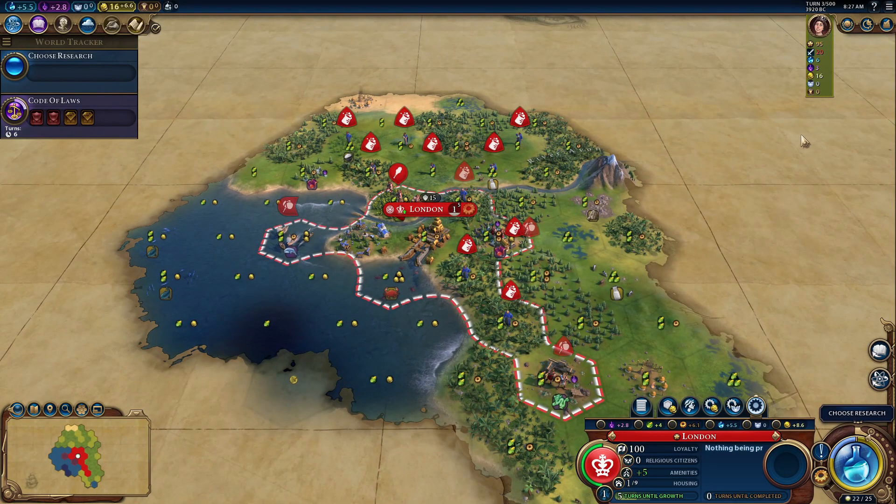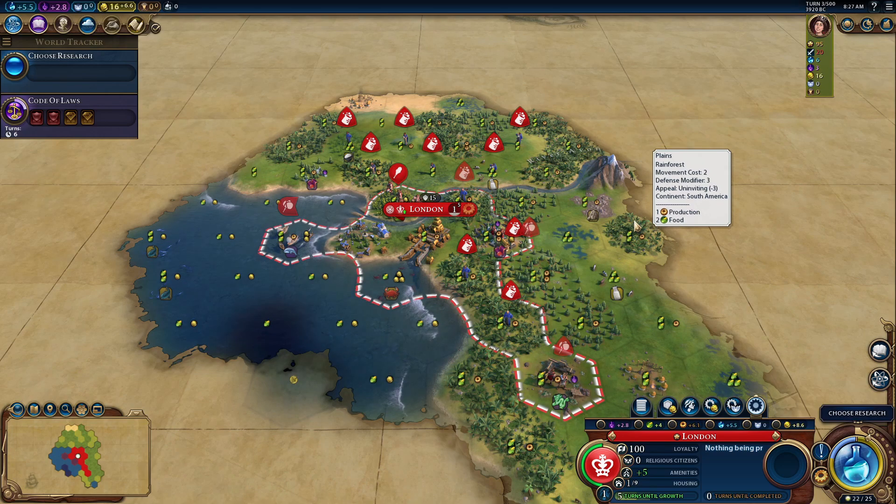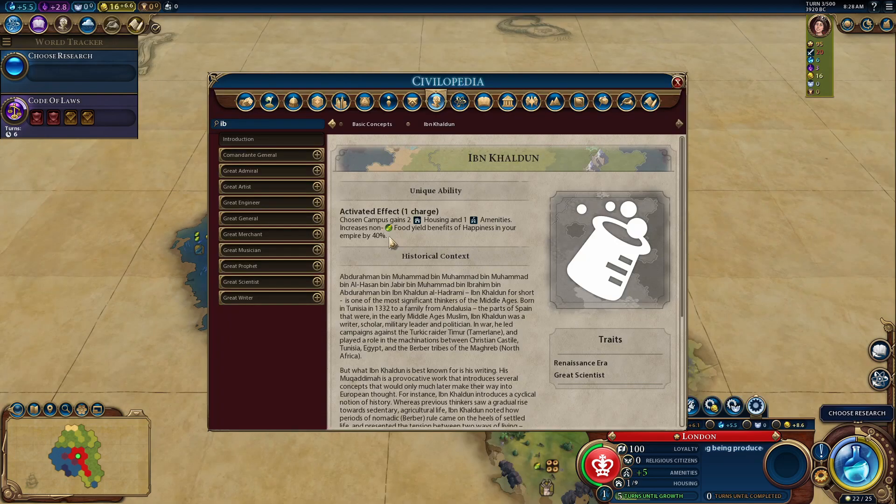The confusing part for me was that I initially thought you'd get 40% on top of the current 10 or 20% for being happy or ecstatic, which would give us a whopping 50% or 70% non-food yield — which would be extremely overpowered. The contentious part is that the description says the non-food yield benefit increases by 40%, but from these examples, unless I'm doing the math wrong, it looks like it's only increasing by 20% if you are happy or ecstatic.